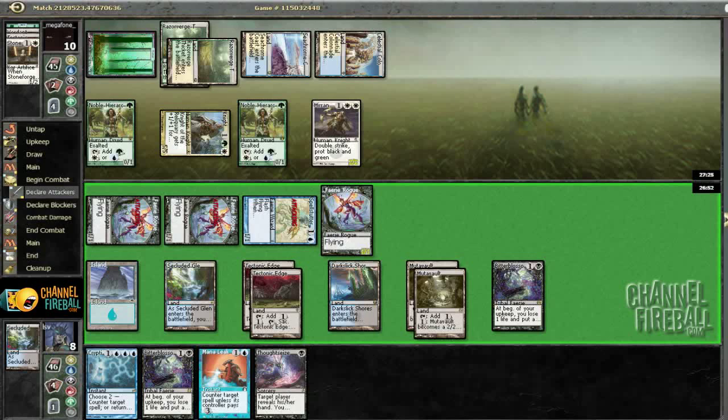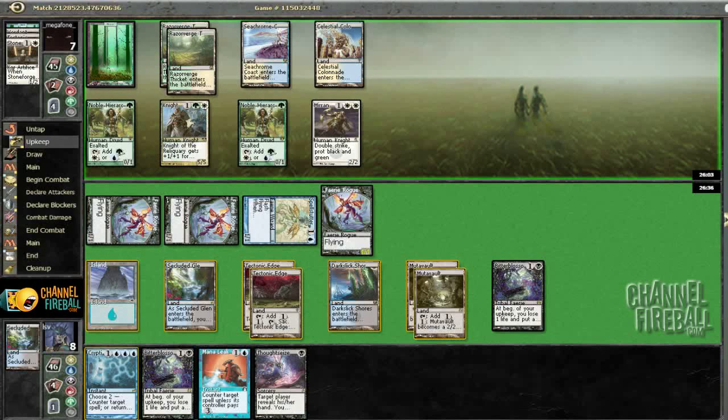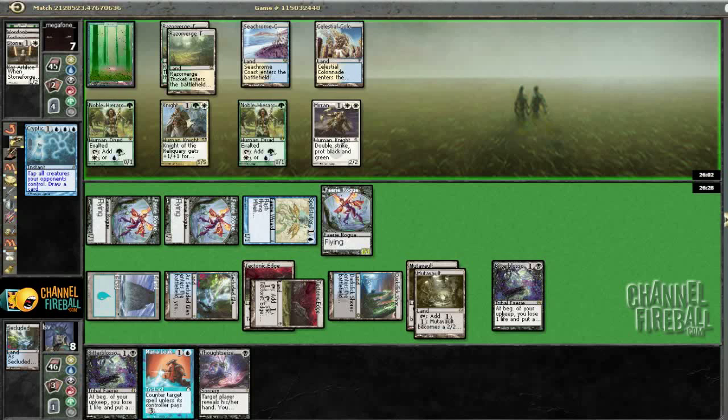I'm not sure what instant he could have here — possibly a Vendilion Clique. The Bant lists can play a lot of different cards; they're not necessarily pigeonholed into one particular list. Unsurprisingly, it does not look like he's going to block. And he lost connection. So he goes to seven here. On his upkeep I'm going to Cryptic, tapping all his creatures and drawing a card. I definitely don't want to bounce any permanents because then he could fizzle it with a Knight. Tapping the Edge so I can leave double Mutavault activation up if he tries to kill the first one.